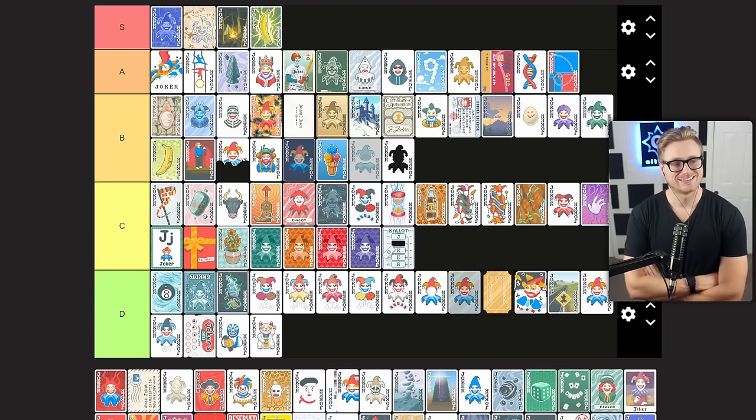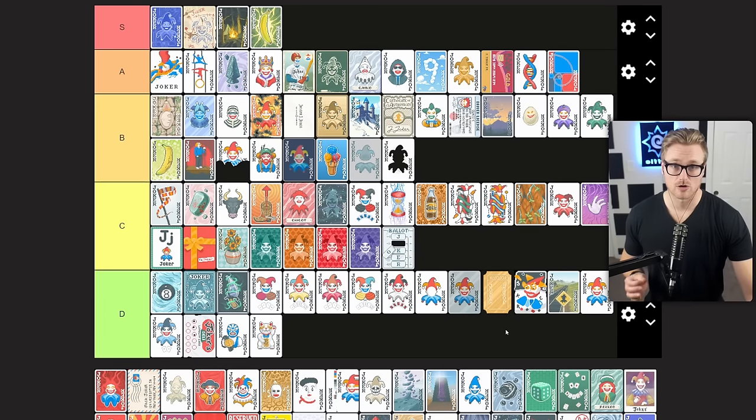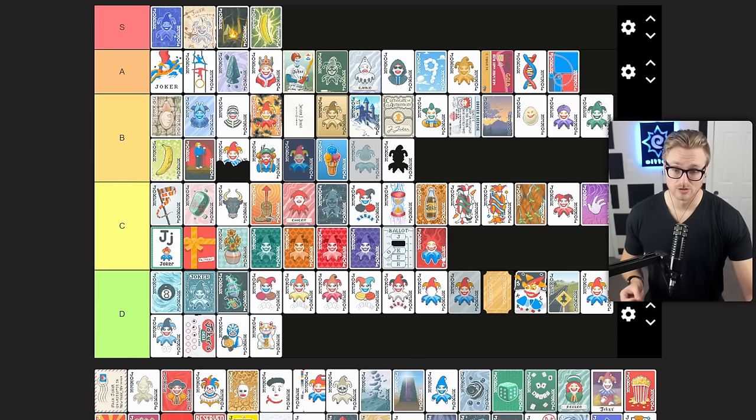Madness is a joker that gains 0.5 times mult and destroys a random joker when a blind is selected. As much as I love this one, it's pretty unreliable, but in certain circumstances it's a very good option for multiplicative mult scaling. It plays very nicely with eternal jokers — so if your baseline strongest joker is eternal, this could be a good solution. But in a lot of cases you are once again going to be playing down a joker to give this times 0.5. If you find it early and can shape your run around it, it might be useful. I can't bring myself to put it in D tier — C tier joker for me.